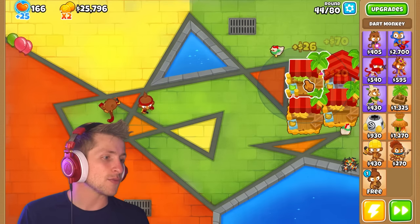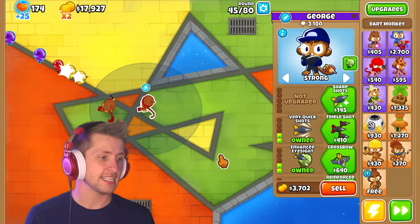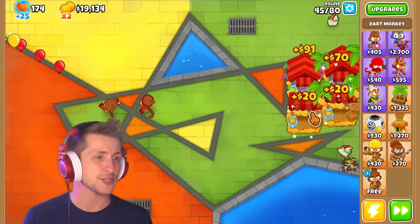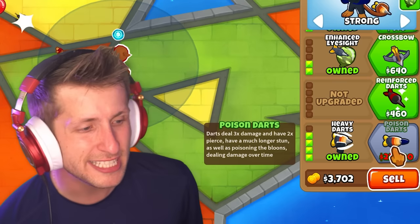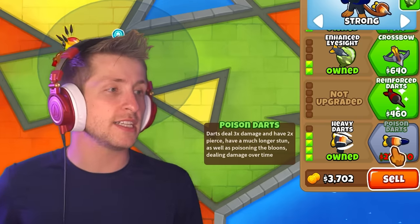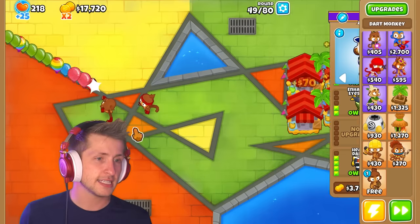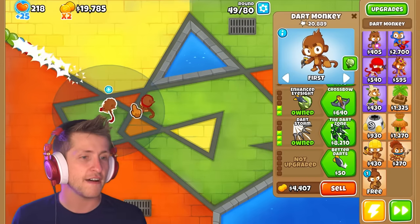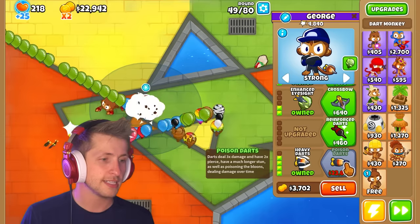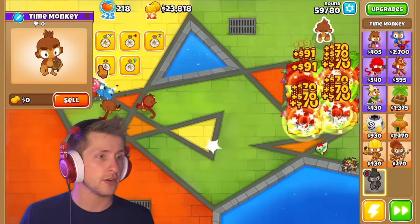Now we're starting to get a little bit of resistance from the balloons. I could upgrade this guy to Poison Darts — darts deal three times damage and have two times pierce, with a much longer stun as well as poisoning the balloons, dealing damage over time. That just seems really strong. We got all four central markets, now we're cruising in the banana business. Poison Darts — that's the first T5. I kind of want to just see what it does.